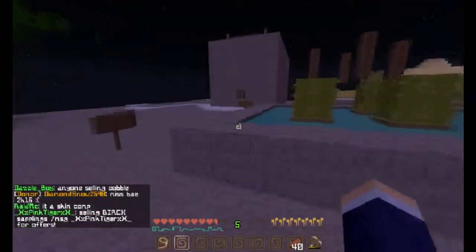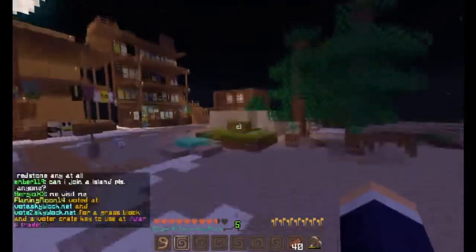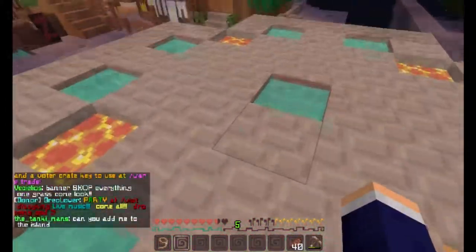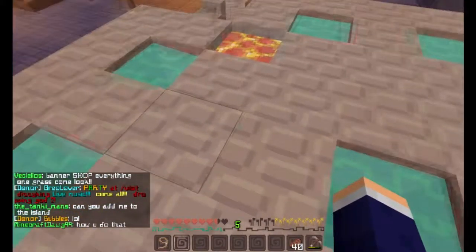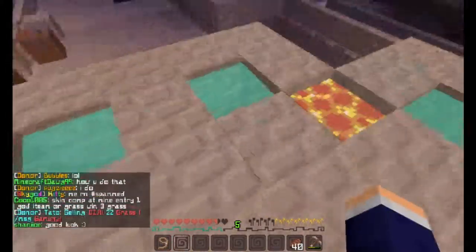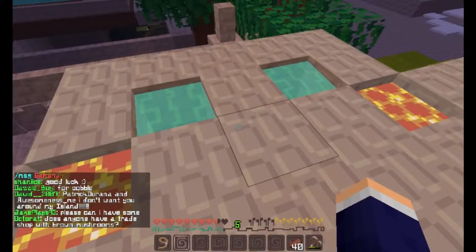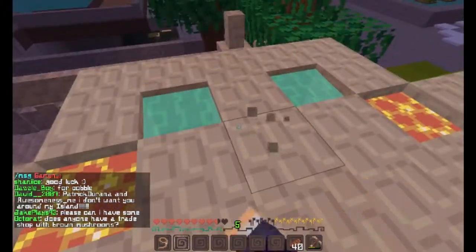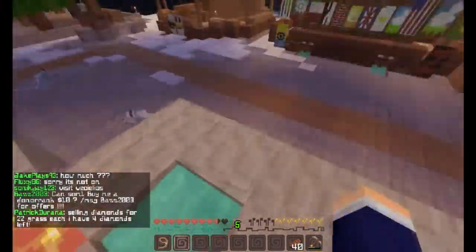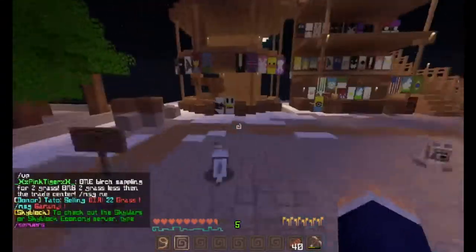Wait, something is broken — is someone here? Do I just not know about this? And also over here, this is actually our cobblestone generator. You really want to have a good cobblestone generator in Skyblock because that's what you use to expand your island — it's the most common thing you can use that's really strong. We have five cobblestone generators here at this place.